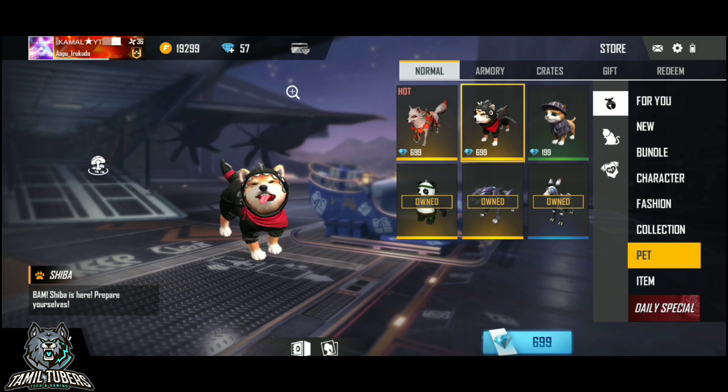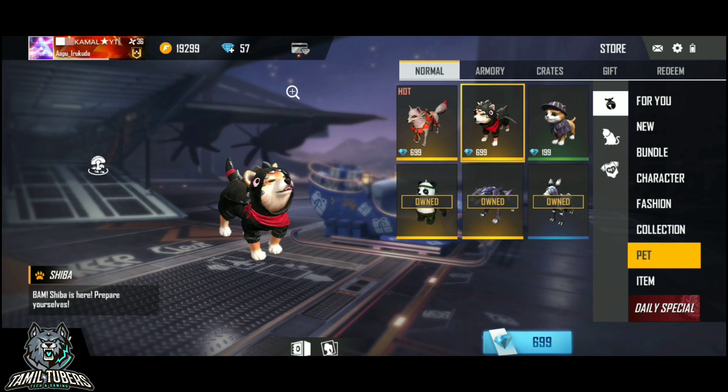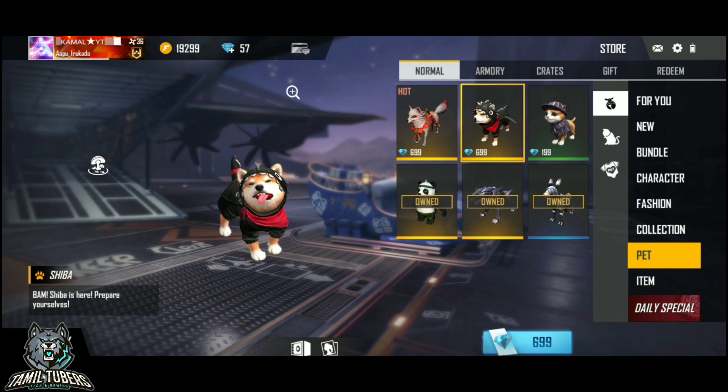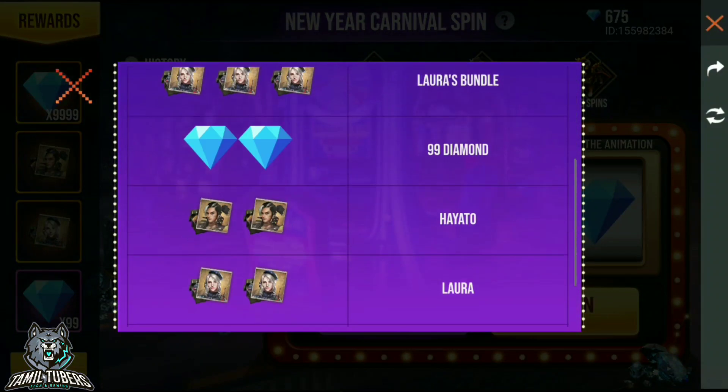Shiba's skills: if you use the skills and use the mushrooms and mark the Shiba, it's easy to get the mushrooms. If you upgrade to level 5, at 180 seconds they mark the mushrooms. This is Shiba's skill, so you keep the Shiba.